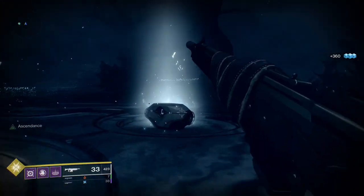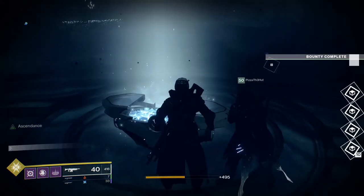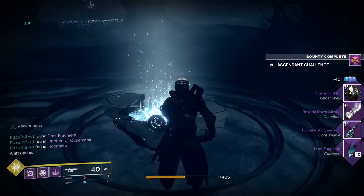First up, here's the Ghost Shell. You have the best chance of getting the Ghost Shell to drop from completing Ascendant Challenges, as I just did in the video.